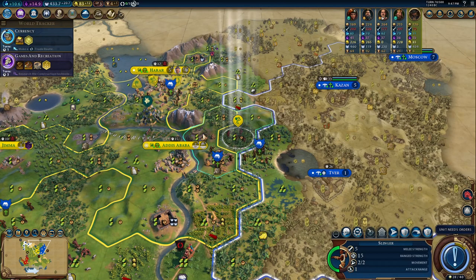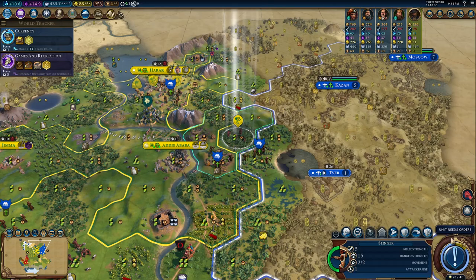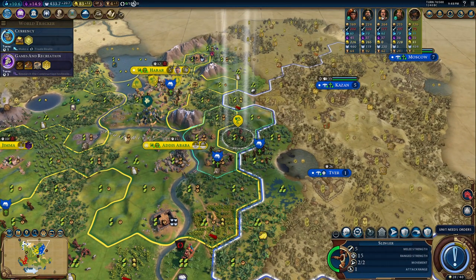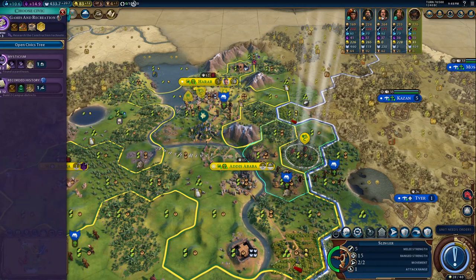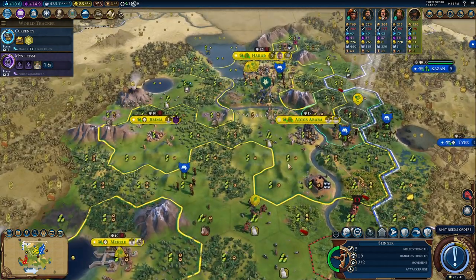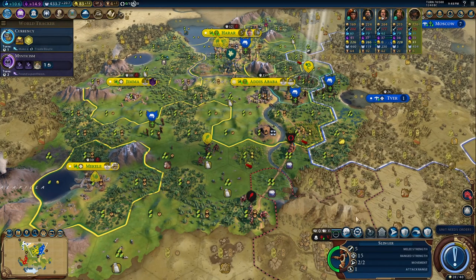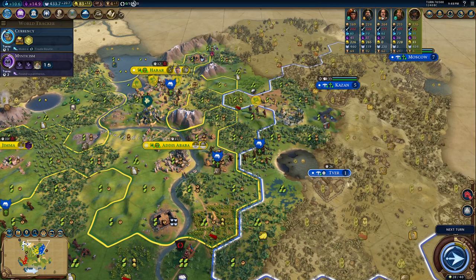There's not a lot of point in boosting civics — I'll have a lot of culture. It's better if I just pre-build the Entertainment district or at least place it. Maybe I should work towards Mysticism — it's a little bit closer — but I do need Literary Tradition so I might move the river planning. I feel like I should buy this tile and put a district here.